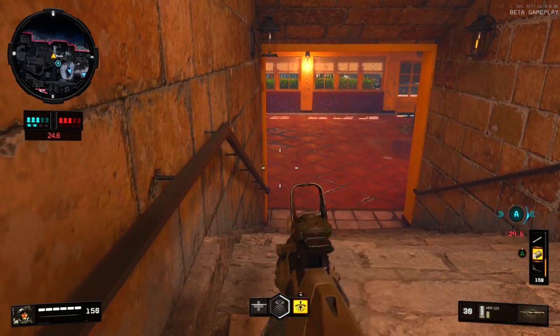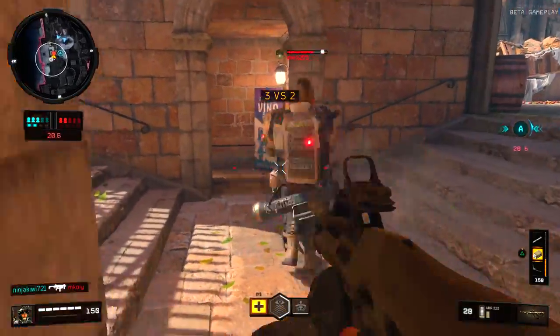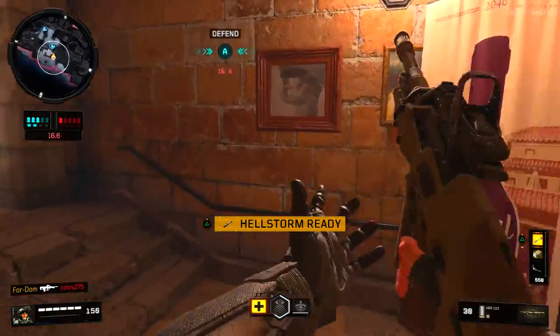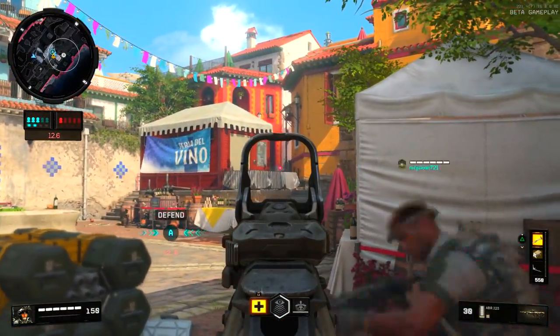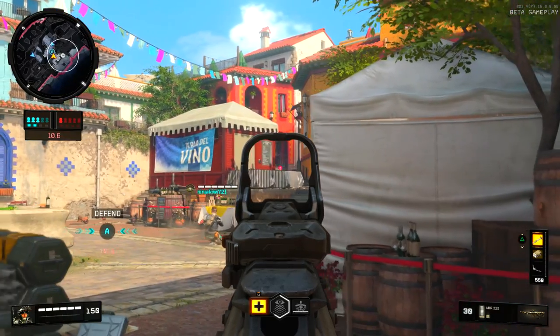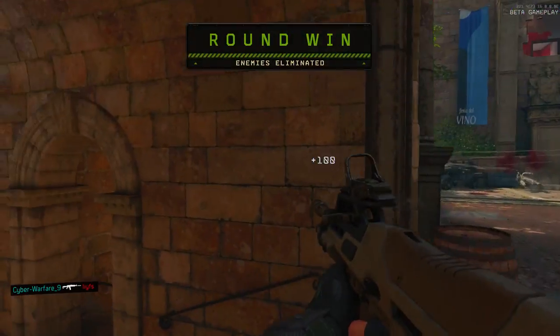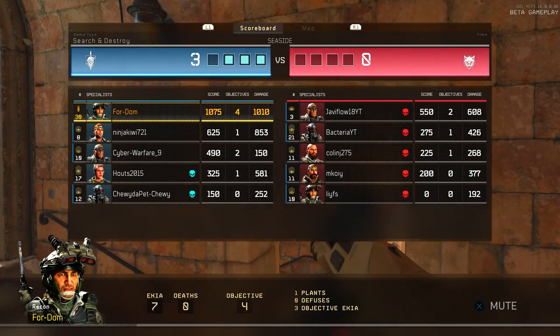The Recon specialist is probably one of the best ones you can use for Search and Destroy. You basically can put that up and use it as a proximity mine — go across the map after you plant the bomb, put that near where the bomb's at, and you'll know when someone's defusing it. It is OP and a lot of people are not using it like it should be used.